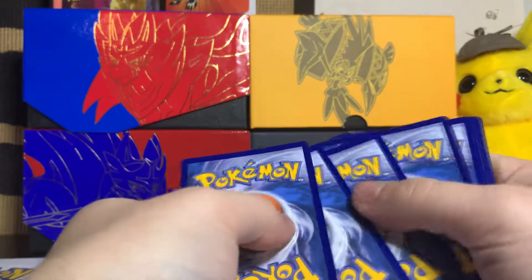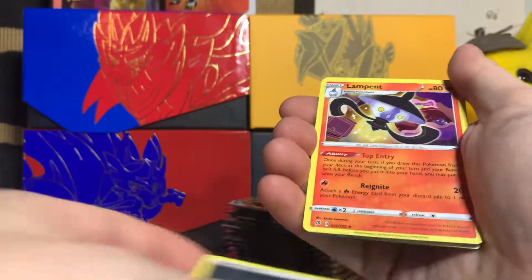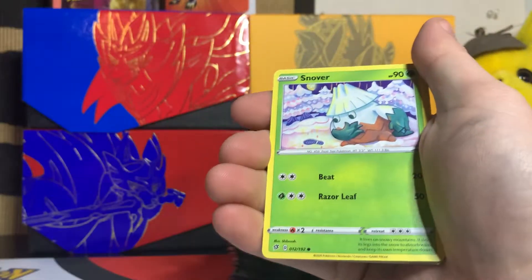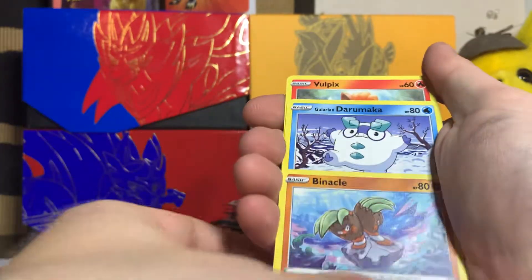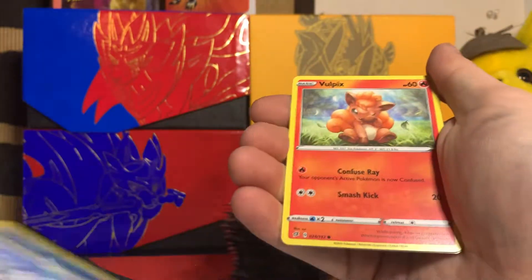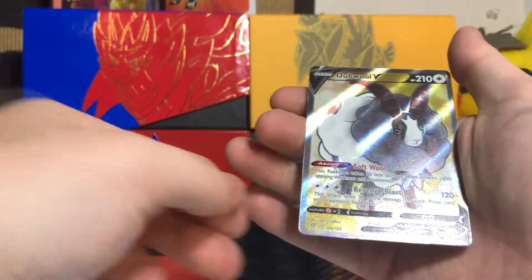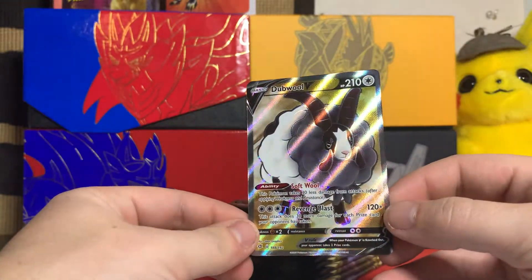White card — we're bound to get something. Dark energy, Lampent, Hawlucha, Morgrem, Snover, Pancham, Darumaka, Vulpix, Milcery. Reverse holo Milo and a full art double V!